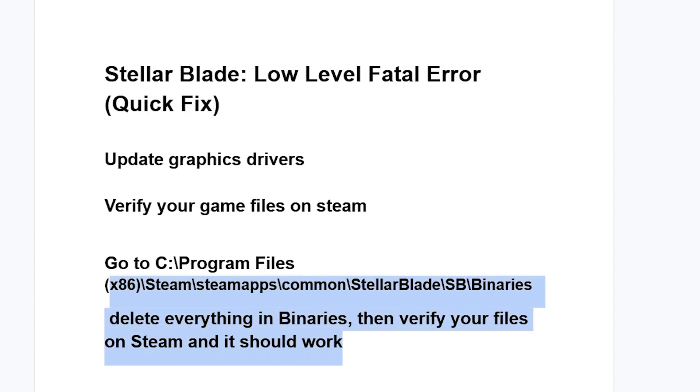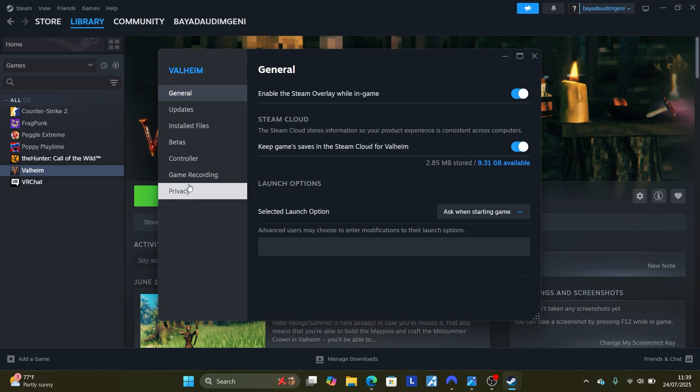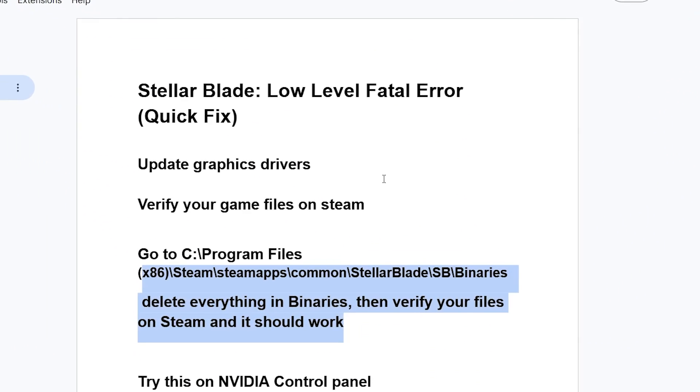To verify your files, it's the same process as shown before. Just right-click Stellar Blade after deleting the Binaries folder, go to Properties, then go to Installed Files, and verify the integrity of your game files. This will fix your problem.